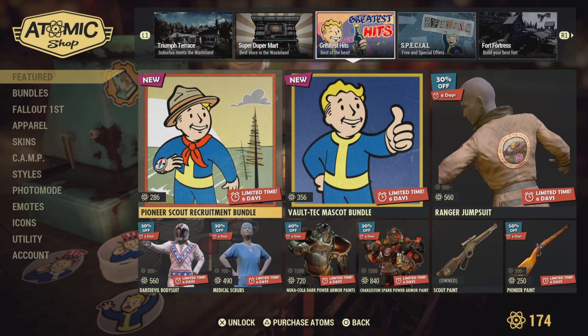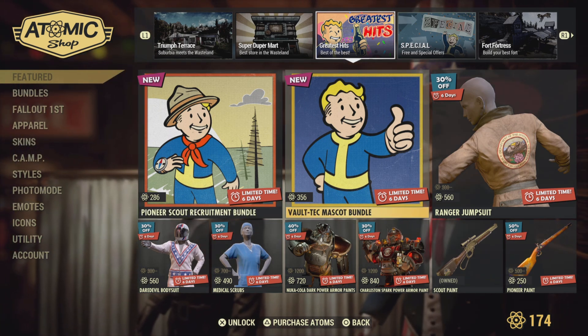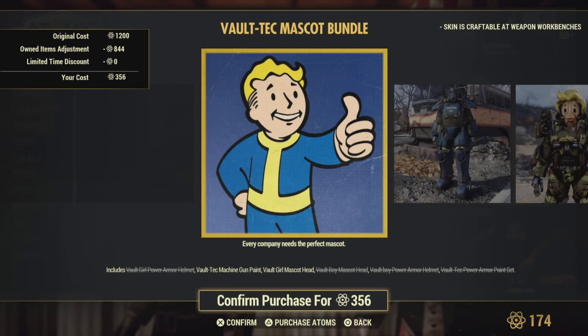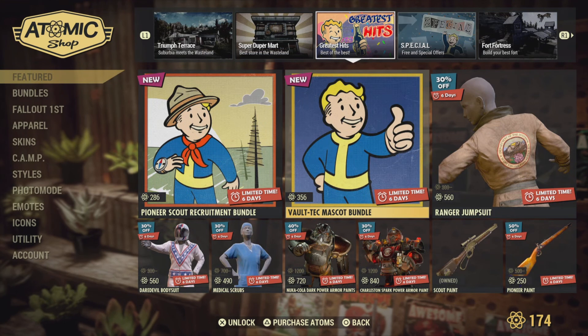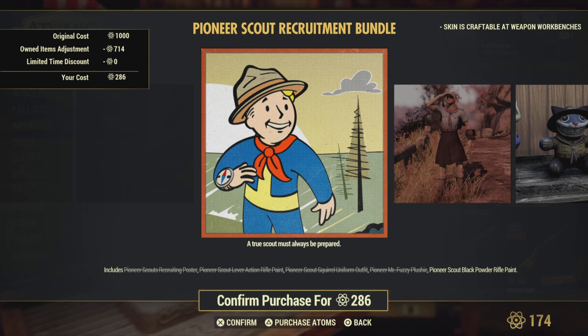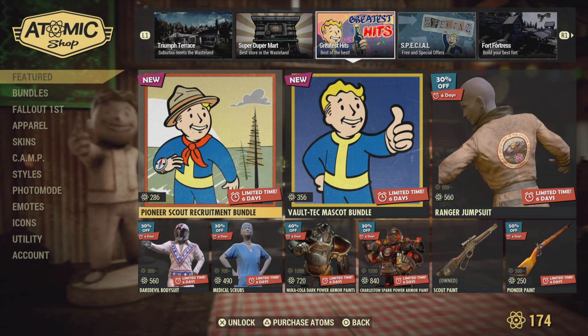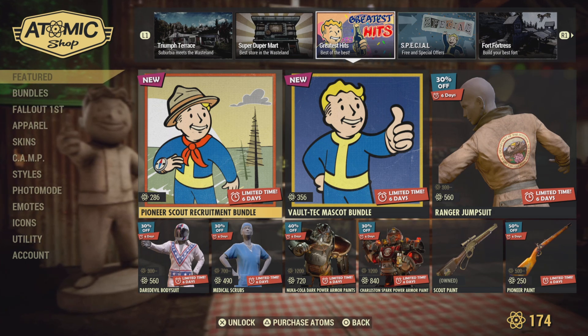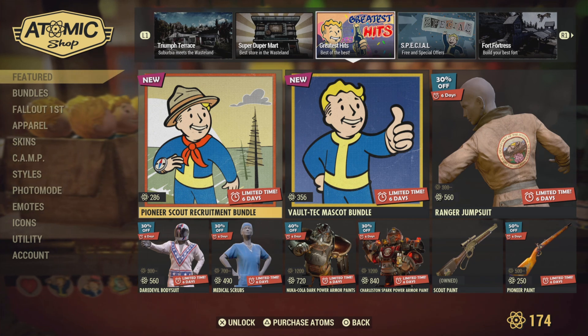Greatest Hits. New Pioneer Scout Recruitment Bundle. New Vault-Tec Mascot Bundle — but it's not new; I own most of that. And that black powder rifle paint — it can just stay there because it's not new. It's about as bad as all these 'new items from Minerva' videos I keep seeing. It's not new stuff — it's the same stuff she's been peddling the last four years.